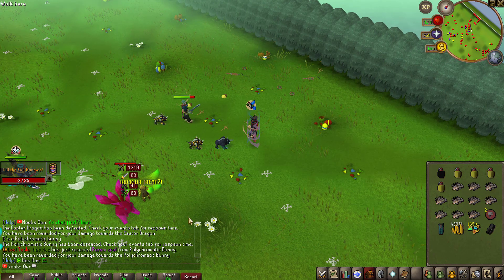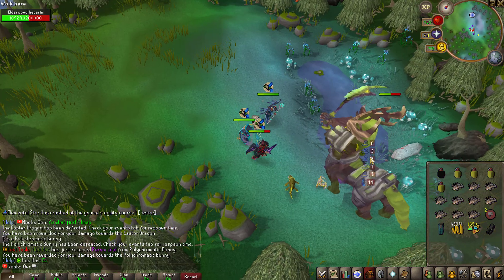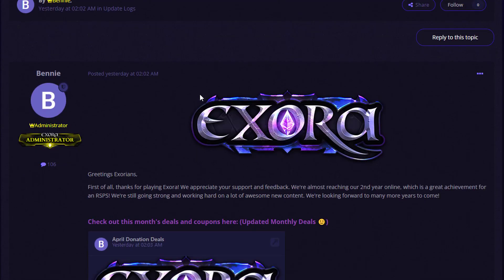I still have to complete the Easter event quest at this point. You just saw me kill the Easter Dragon and the Chromatic Bunny. Now we need to check out the brand new update that literally dropped last night — this is the Easter event for 2023. It also includes pet transfer, monster mystery boxes, and more. It's a large update log, so I might cover this for a while.